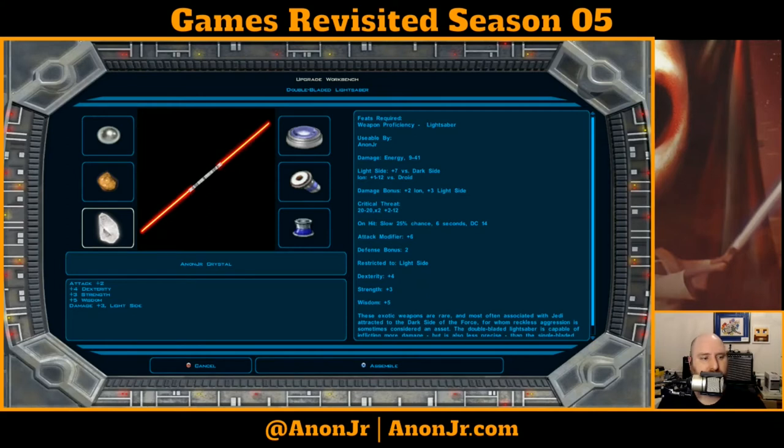Likewise, if I went sufficiently dark side, then I would be getting a bump to strength, dex, and charisma instead of wisdom. And I would have a chance to knock down instead of stun, get a dark side damage bonus, and bonus damage on criticals as opposed to the light side bonus.